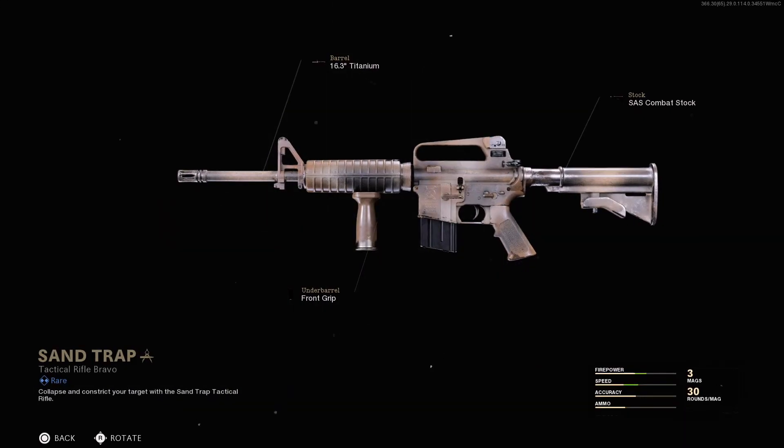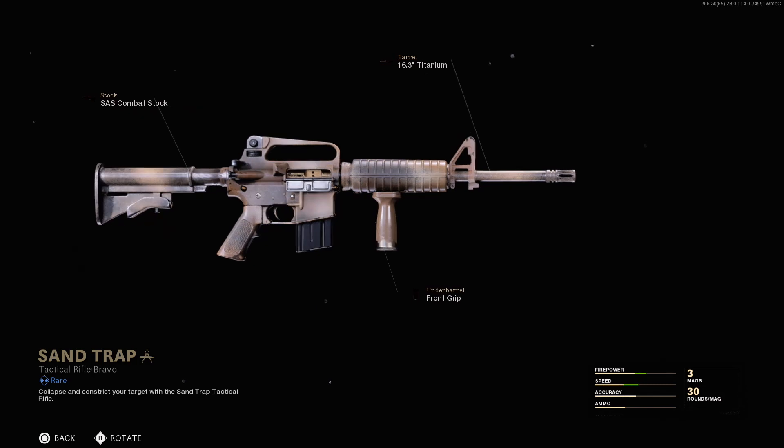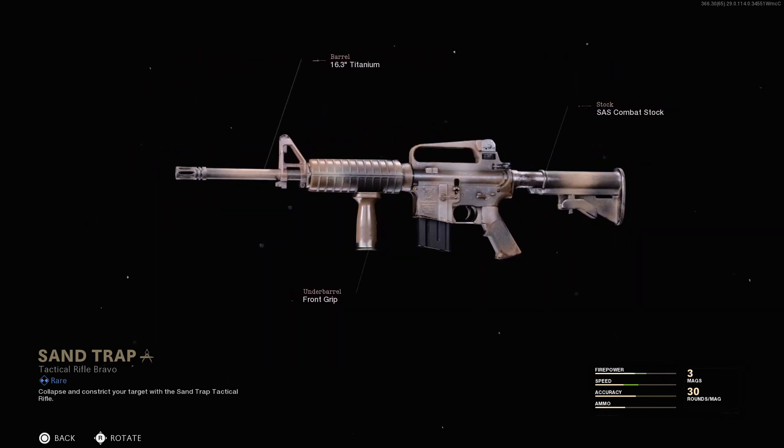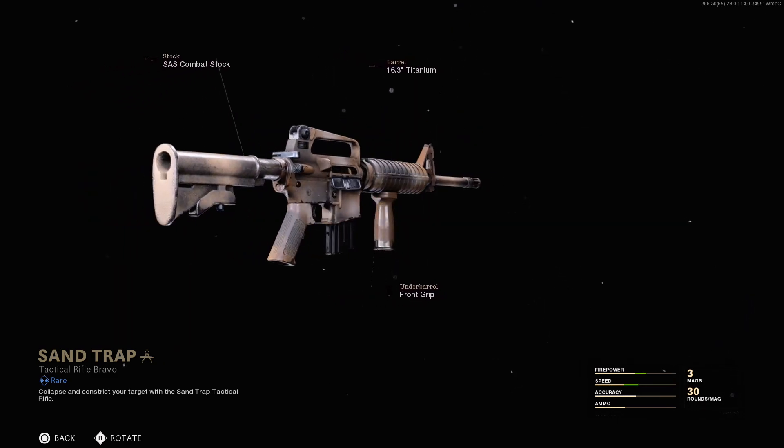Next up is the Sand Trap blueprint for the M16 TAC rifle. This has a desert or sand vibe to it, hence the name I suppose. As for the attachments, you get the SAS combat sock for mobility, the 16.3 inch titanium barrel, and the front grip.